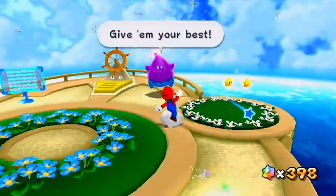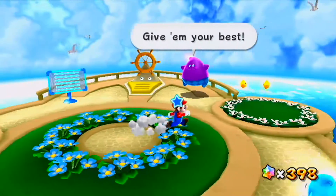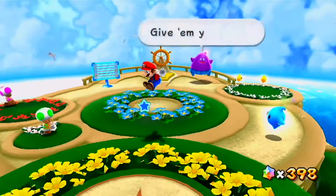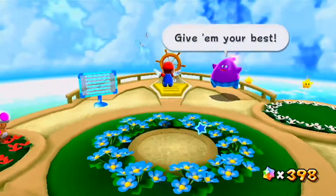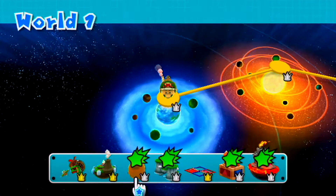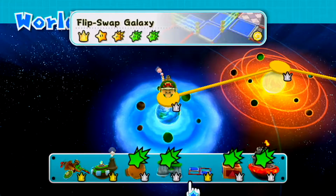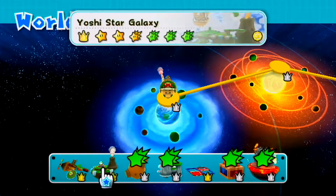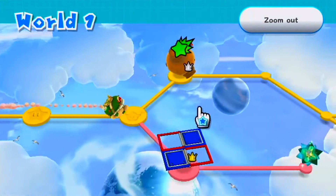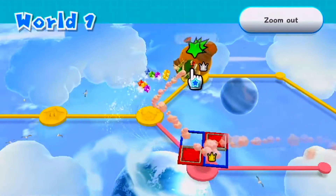Hey guys, MistMaster1 here, welcome back to more Super Mario Galaxy 2. In the last episode we began our journey to collect all 120 green stars across the game and blew through our first eight in the first three galaxies of World One — Sky Station Galaxy, Yoshi Star Galaxy, and Flip Swap Galaxy — giving us a total of eight green stars collected.